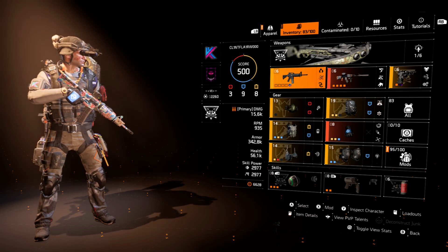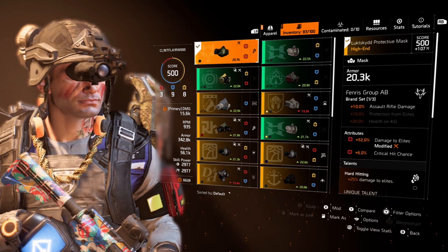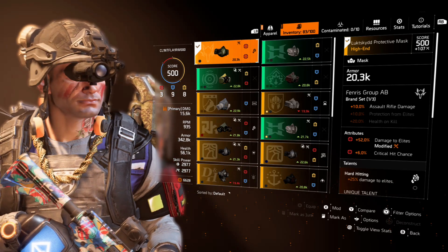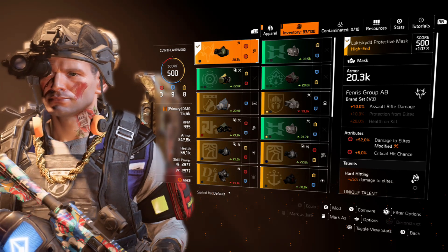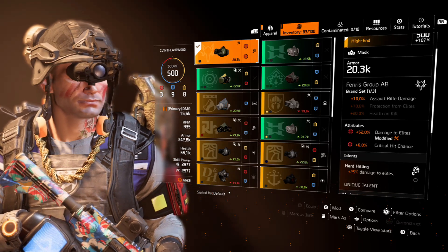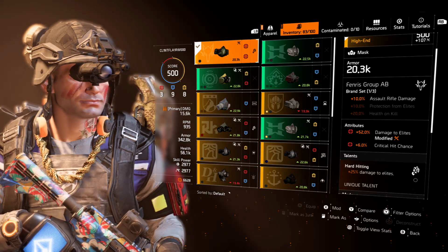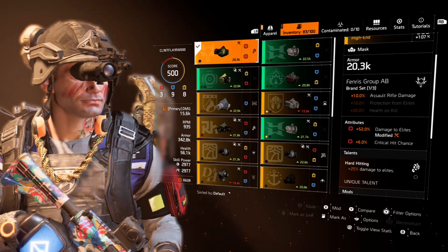The mask is a Venerous Group A/B mask, which gives 10% assault rifle damage — if you can shoehorn this in, it's nice. With the talents and attributes, you can see how they're perfectly rolled: 52% damage to elites, 6% crit chance, and 25% damage to elites. That's 77% damage to elites right there, and with the 5% on the Pyromaniac that's 82% damage to elites total.